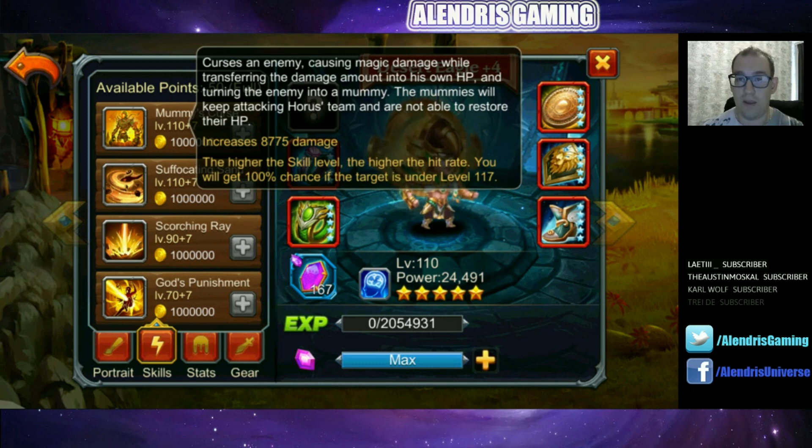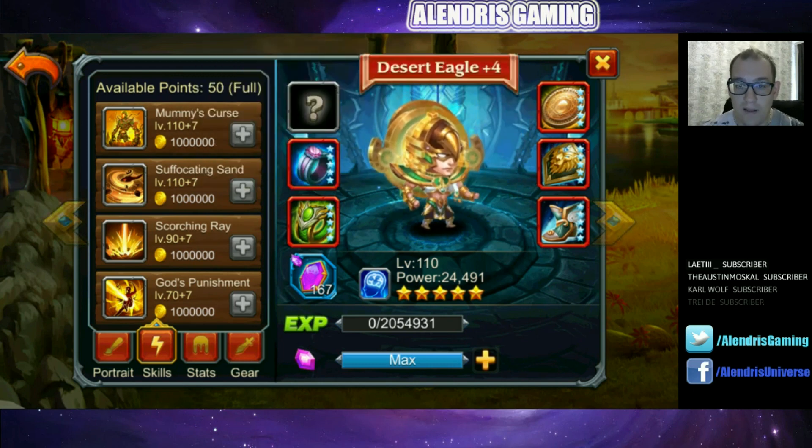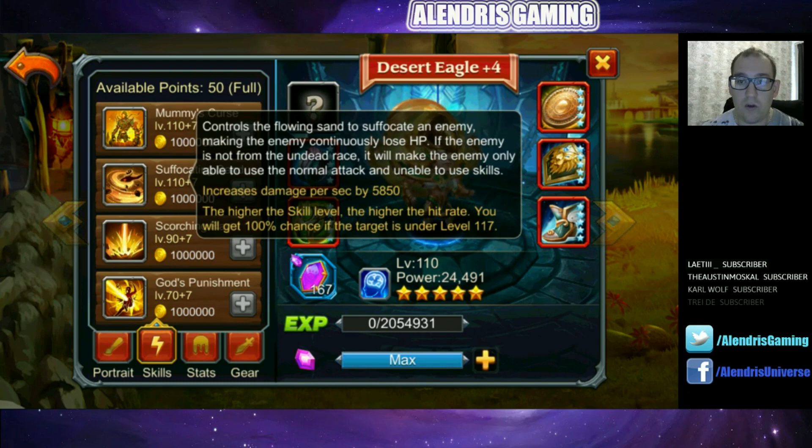The second skill is the green one: Suffocating Sound. It controls the flowing sound to suffocate an enemy, making them continuously lose HP. If the enemy is not from the undead race, it makes the enemy only able to use normal attacks and unable to use skills. This seems pretty strong because there are not that many undead heroes in the game. During the full duration of this skill, the enemy will just do auto attacks — so against all casters, it will be very, very strong.